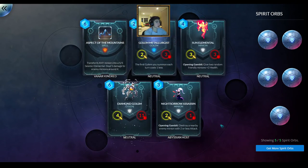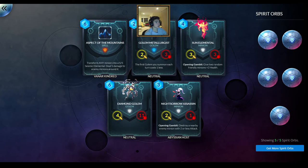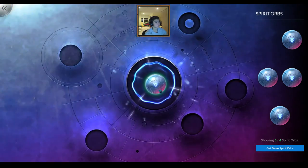Almost out of spirit orbs, but I'm pretty happy with what we've gotten so far. Here's another legendary card — Aspect of the Mountains, a Vanar spell: transform any minion into a 5/5 Seismic Elemental and deal 5 damage to any minions around it. Doesn't seem too good — it's kind of like a more expensive Holy Immolation, but in Vanar you do get to turn into a 5/5 which is kind of cool. I don't know if that's going to be disenchanting fodder or I'll keep it. But it's always good to get another legendary — so that's our fourth legendary of this 25-pack drawing.